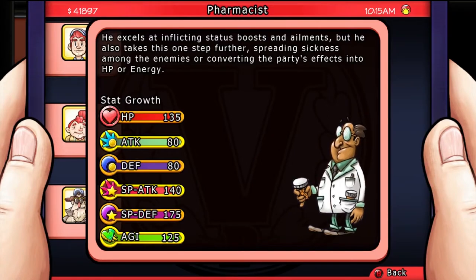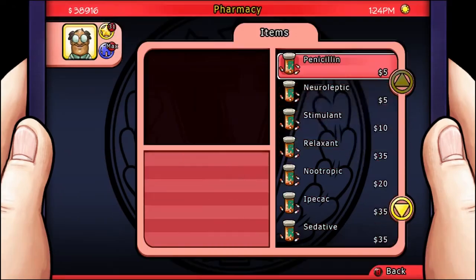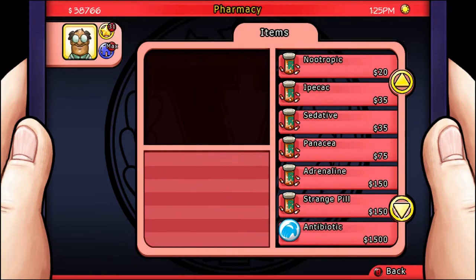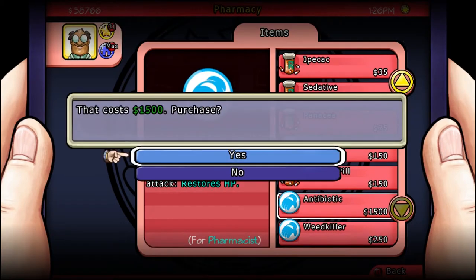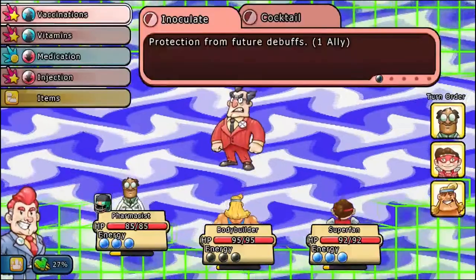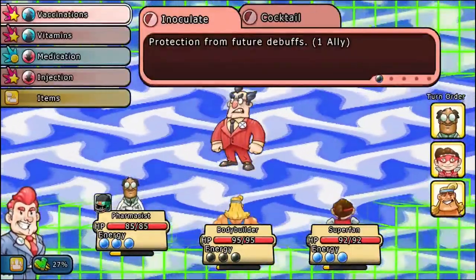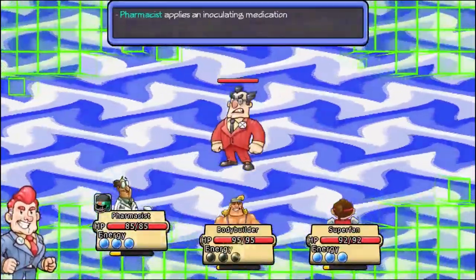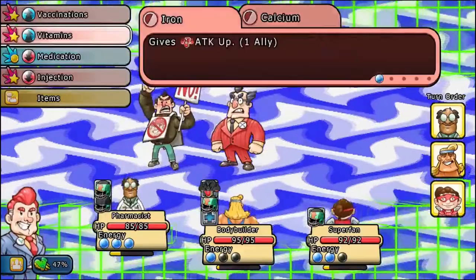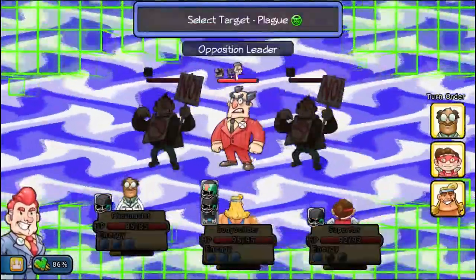This citizen is the Pharmacist. He excels at inflicting status boosts and ailments, but he also takes it one step further — spreading sickness among your enemies and converting the party's effects into HP or energy. When you take the Pharmacist back to the pharmacy, you can buy drugs to cure yourself, heal party members, or get an extra boost. You can get better items depending on how much talent XP he has. In combat, you're going to want to inoculate your allies or use the cocktail to give opponents or allies special buffs or debuffs, then convert those buffs or debuffs into HP or energy. He can also use Plague to damage enemies.